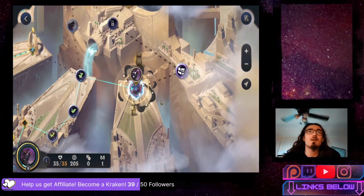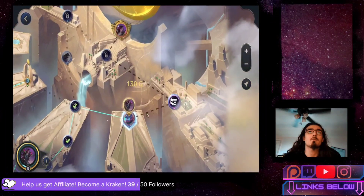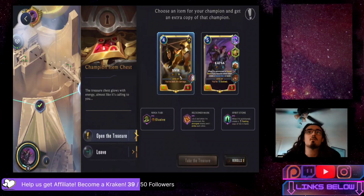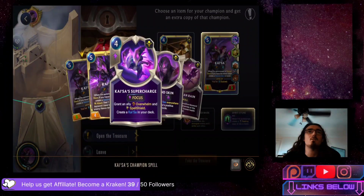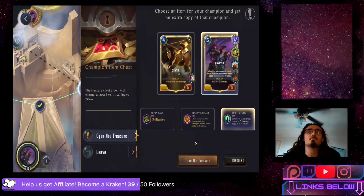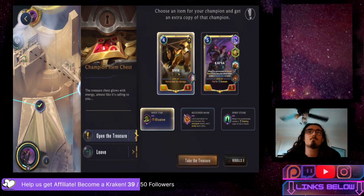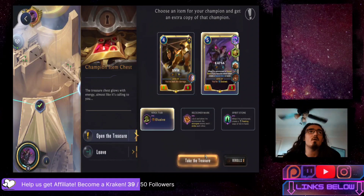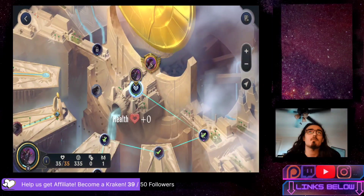Are you guys excited? We're about to take down Kaisa with Kaisa — our Kaisa is level 16. We're going to pick the colossal hammer on the void blaster from the champion item chest. We can give her elusive or go for spirit stone just in case they do something funny. Elusive on Sivir gives everyone elusive while elusive on Kaisa just gives Kaisa elusive — but it also gives more copies of Kaisa and I need both to win against their Kaisa. We'll go for elusive.